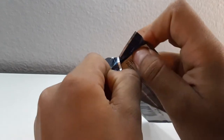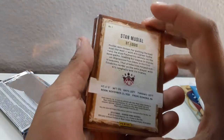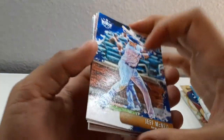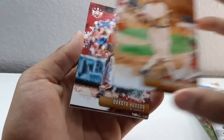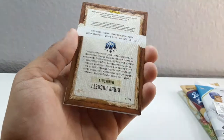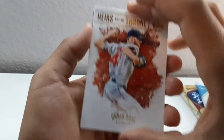Now I'm going to be opening Diamond Kings. Looks like we got Stan Musial. We got a Jeff McNeil rookie card right off the bat - that's pretty good. We got Tris Speaker, we got a Dakota Hudson rookie, Kirby Puckett - it is a blue. And we got a Chris Sale.